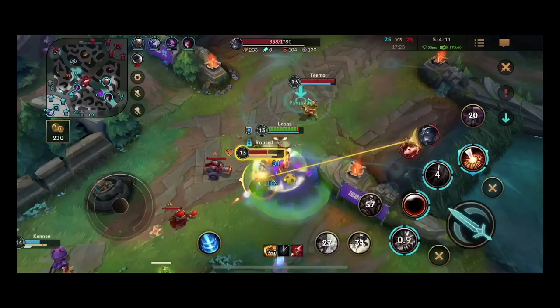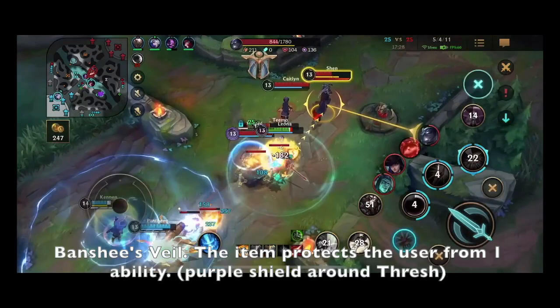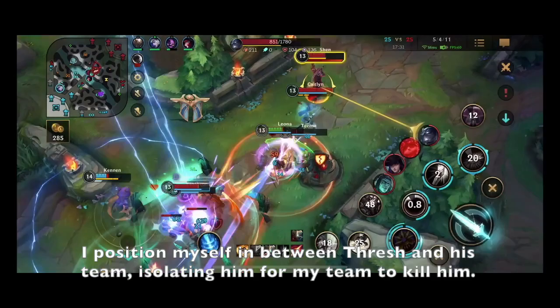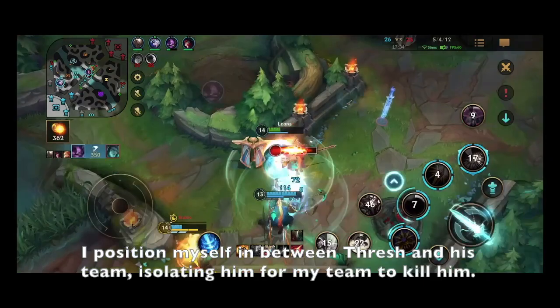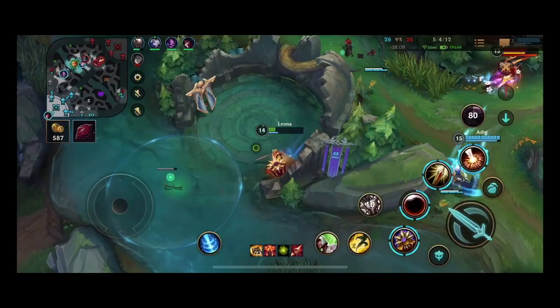Pantheon also comes in — at this point it's an all-out war. I ult Teemo, Pantheon arrives and stuns Teemo again but surprisingly doesn't kill him. Here I focus on Thresh to remove his Banshee's Veil, and the rest of the team is actually following up very nicely. I stay aggressive and keep the enemy team pushed away from Thresh so he can die alone. We win this teamfight, and I ping Dragon again — Ashe actually helps me this time. Hooray, sometimes things work out.